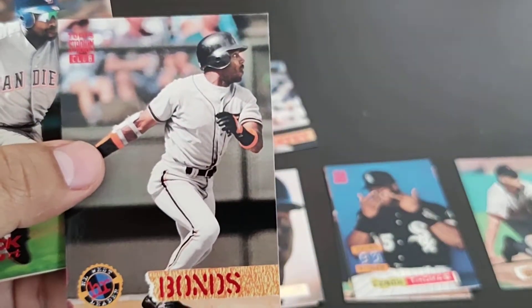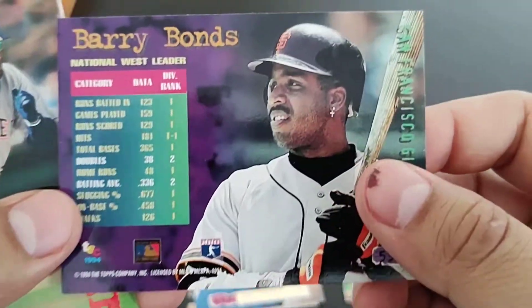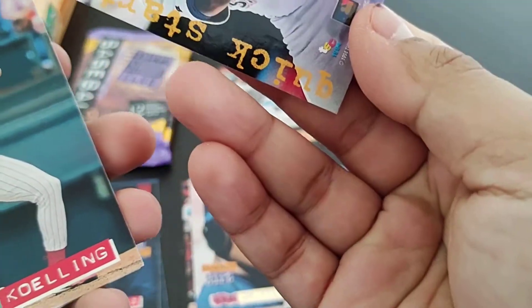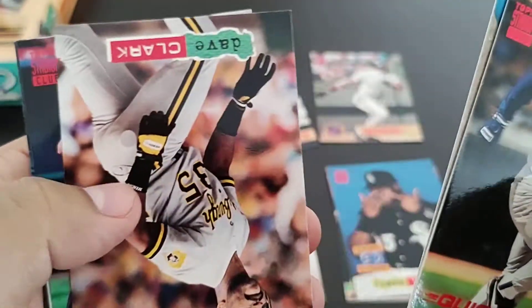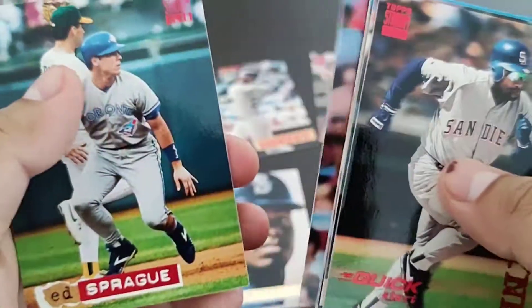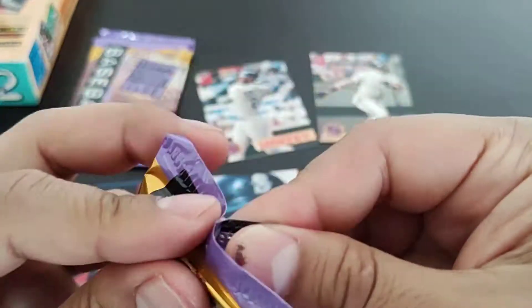Tim Salmon dugout dirt. That's a nice one — Barry Bonds home run leaders.